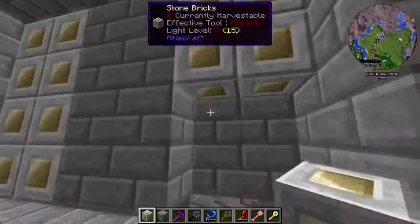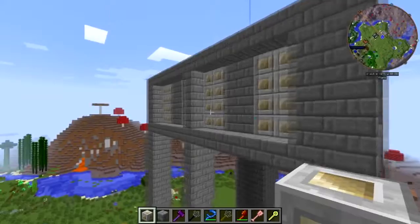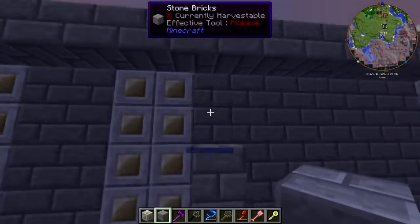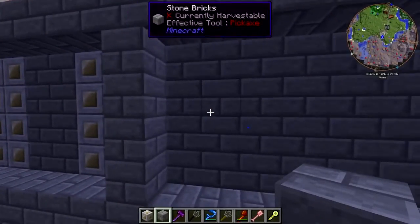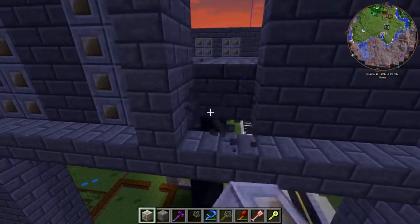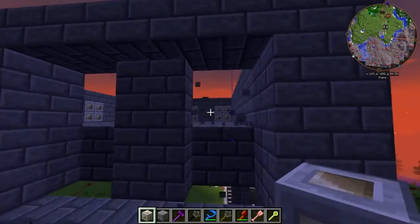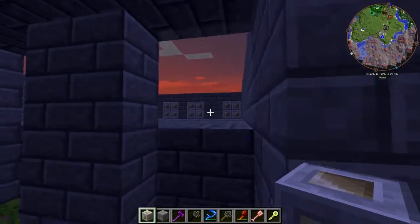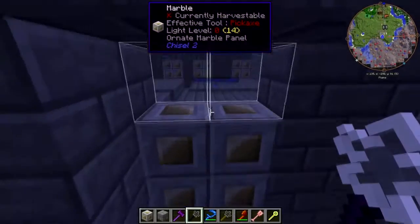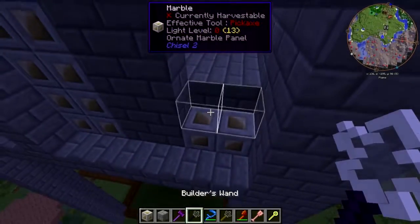And no, I'm not furnishing every room on every floor of this thing. Obviously I don't want to put lights up on this part - well, not lights that will be visible - because we need this part to be dark so that things will spawn in it. Otherwise that defeats the whole purpose of making a mob tower with a skyscraper around it - well, a very modest skyscraper.